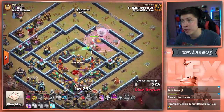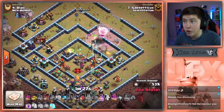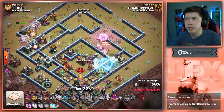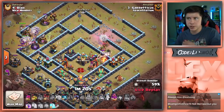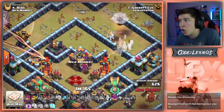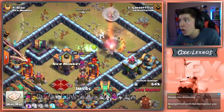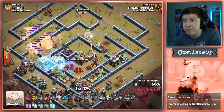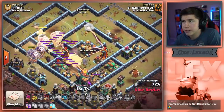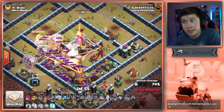Queen grabs the Wizard Tower, she's going to walk to the right and grab the Multi on the right. Can she reach the Scatter? No, she can't — got to pop her ability. That is so much DPS. Down goes the Multi — wait, why is she beating on a wall? Queen, you imbecile. She couldn't reach the Multi, she beats on a wall trying to go for the girl-on-girl action. The Multi stays up because of that. Does that save the base?